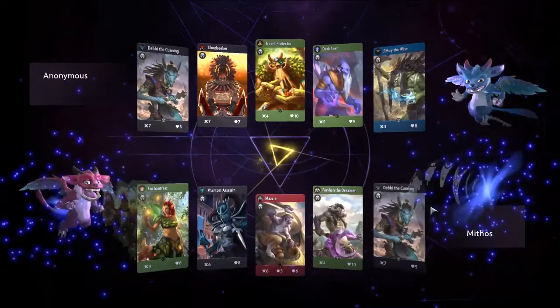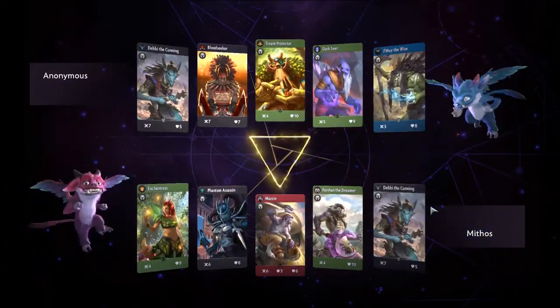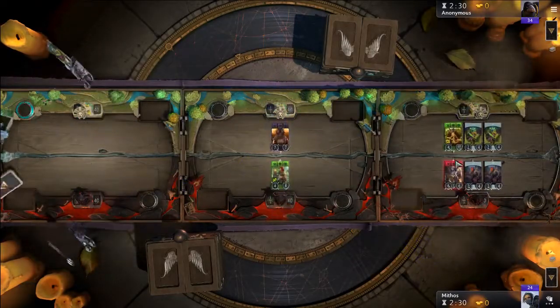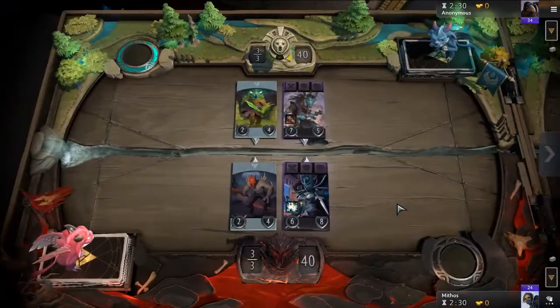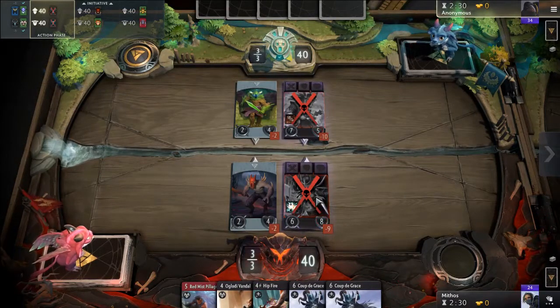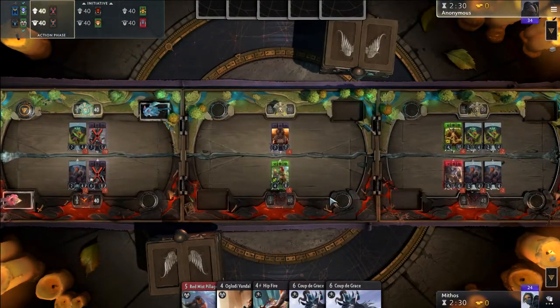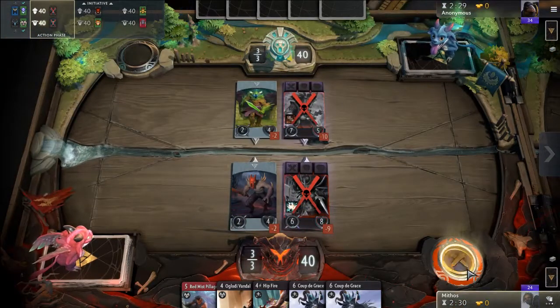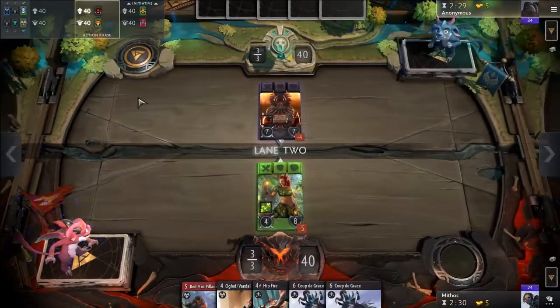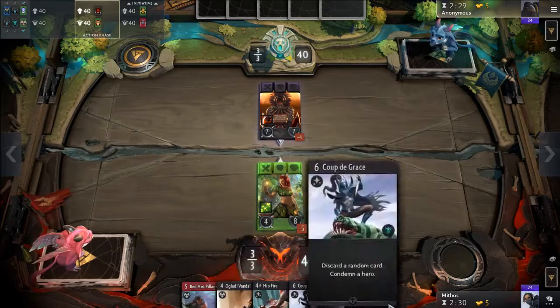I already found my first match immediately. There's Mr. Anonymous — double black, double green and blue. This is the first. Okay, they both die. It's a bit unfortunate because PA is obviously the stronger hero. Full black cards — maybe I should have put Debbie first. I won't be able to play anything next turn.